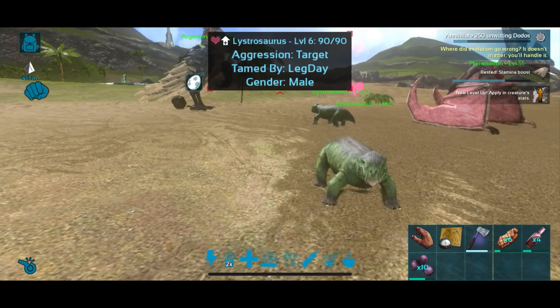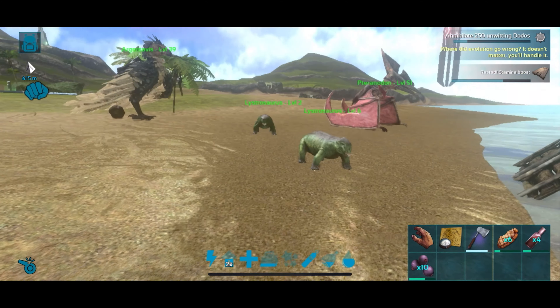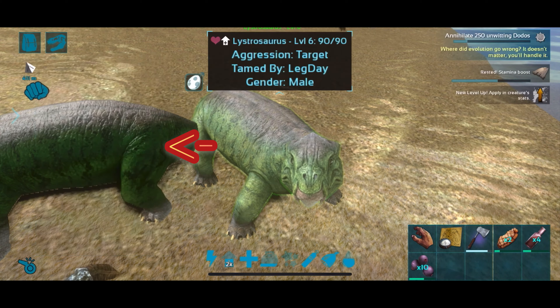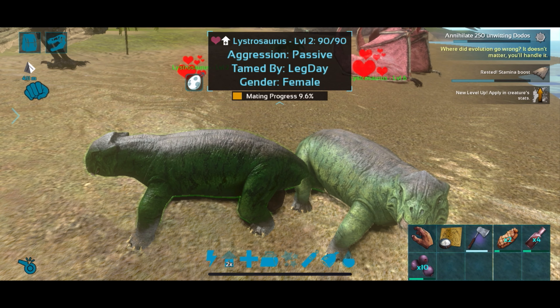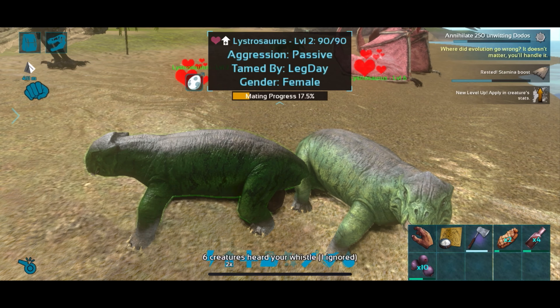She's overweighted so she's not going to mate. Once you get your two creatures in the correct position close to each other, make sure you enable wandering, make sure they're not overweighted, and spam whistle stop. As you can see here, here's the mating progress bar — once that hits 100 you're going to have yourself a fertilized egg.